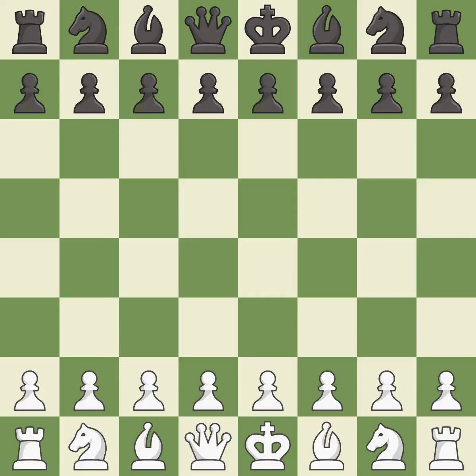English opening, two knights variation. Smooth — one player took the advantage and never let go. Black got the better of white in that game. The opening was balanced, and black found some nice moves in the middle game.